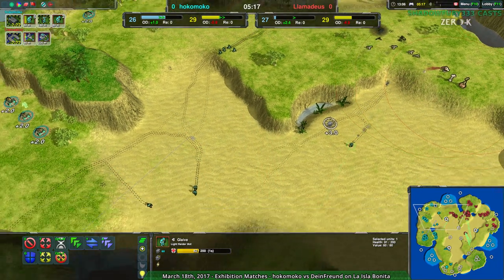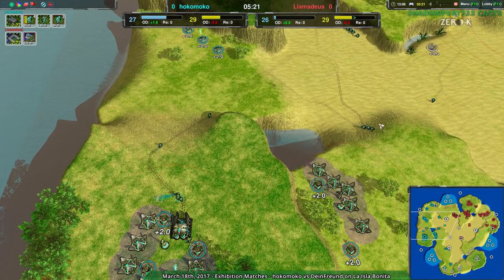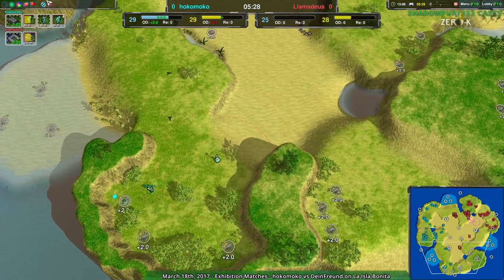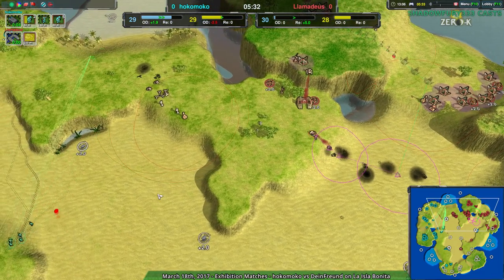Gauss isn't hitscan, but it's also not the same as plasma — retreat micro is not going to be as effective with daggers as it is with glaives. That's my point. It is technically a projectile, just really, really, really fast.